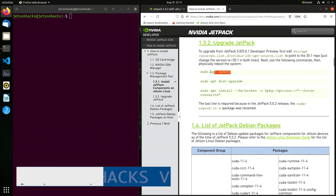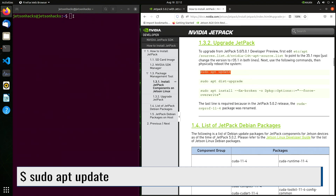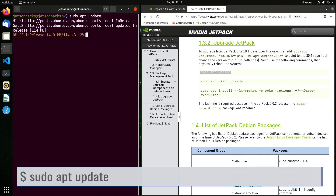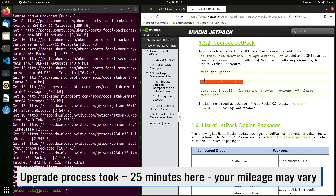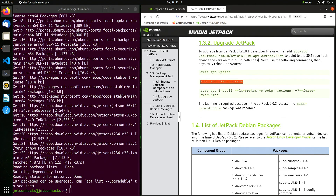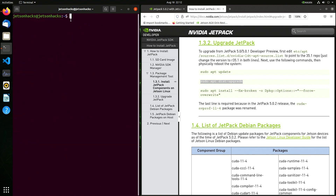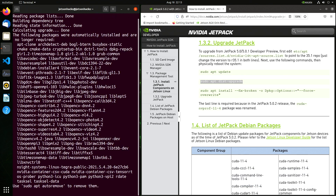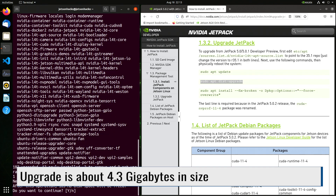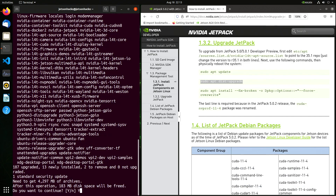Now we update the apt list to reflect our changes. And now we are ready to do the upgrade. It needs to go out and get 4.3 gigabytes of archives. Do you want to continue? Yes, please.